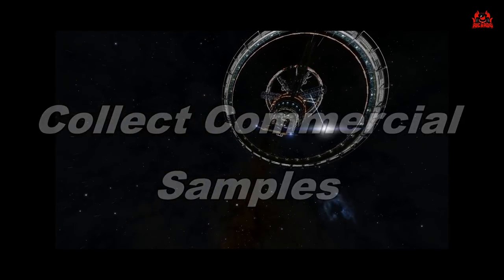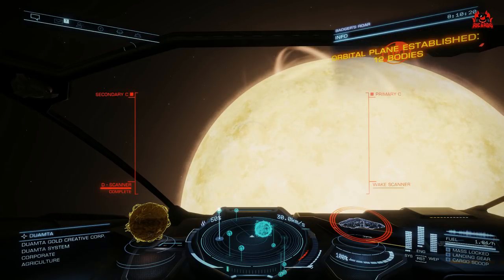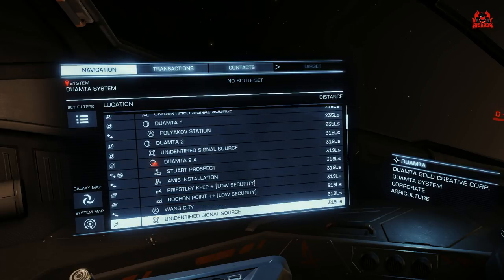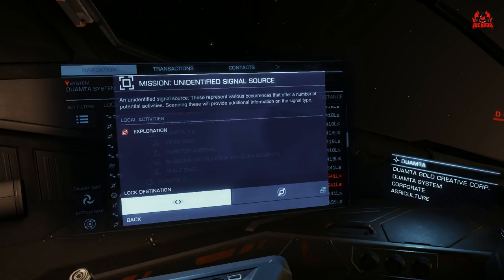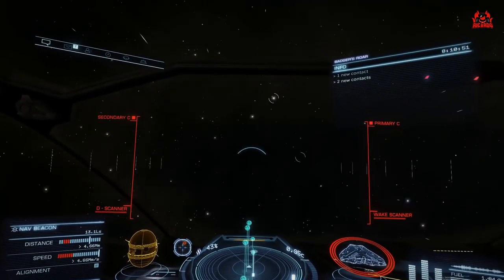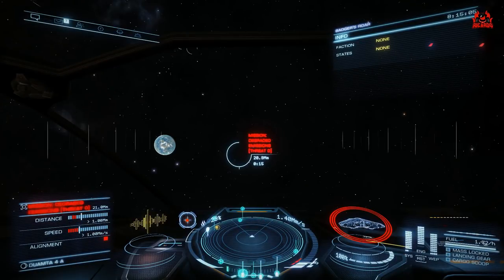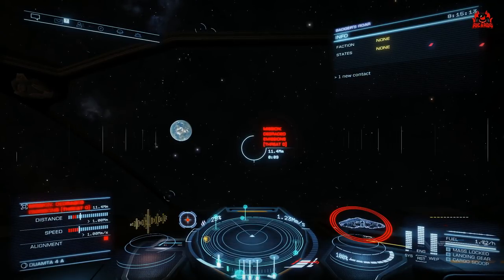Commercial samples — outbreak salvage contract. Dead easy: fly in, pick them up, back to Davey Dock to get that reputation. So we're off. The particular system, Dumata, is only a short distance away from Procyon, which is good. I've already been notified the mission is close by and it'll be highlighted in red on my HUD. Select it, lock it in, and get yourself over there.